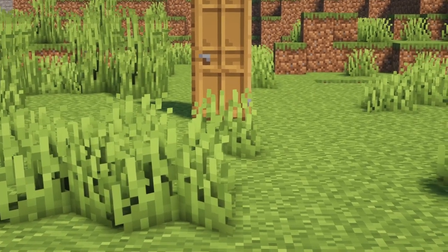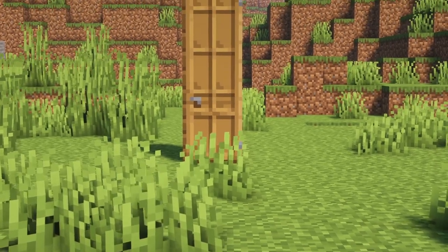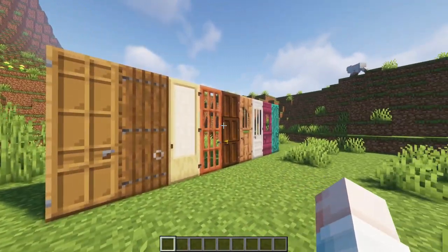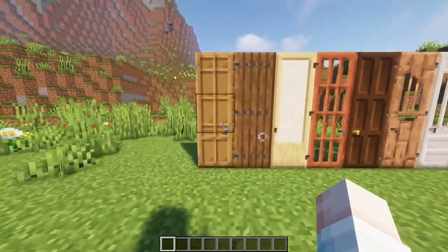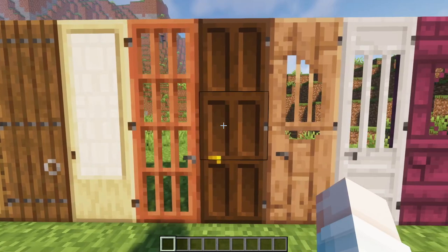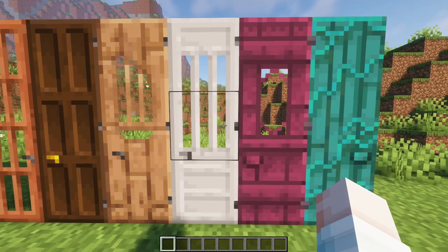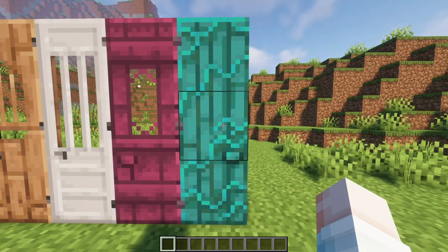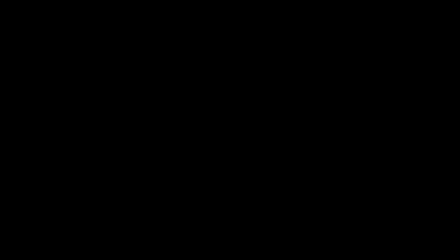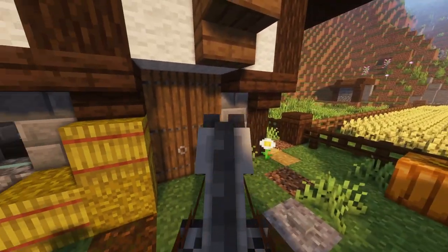With the modern era of innovations comes a new door type: the tall door. These three-block-high doors come in every vanilla variety — oak, spruce, birch, acacia, dark oak, jungle, iron, crimson, and warped. Craft one by putting three of the vanilla variants vertically in a crafting table. Now you can finally ride your horse through.